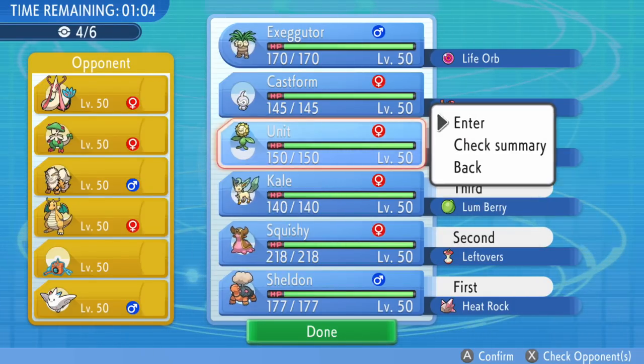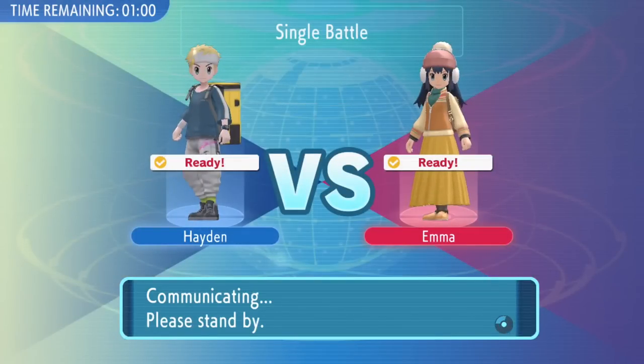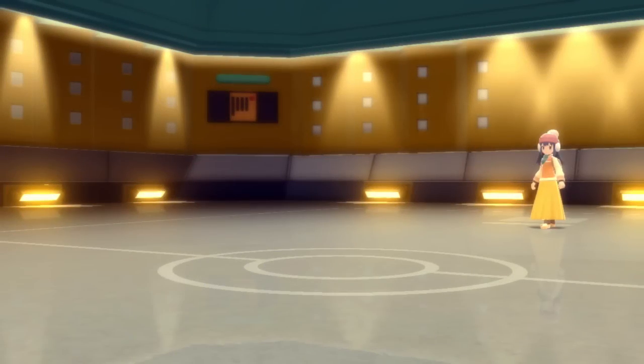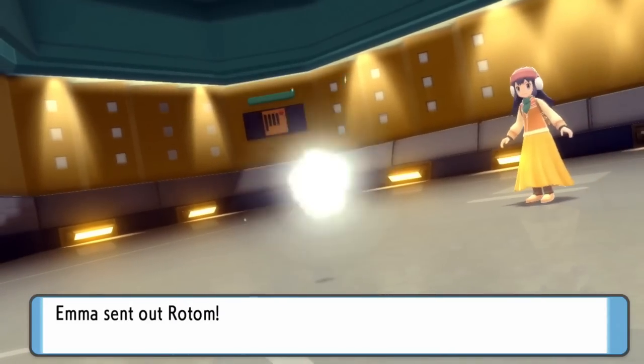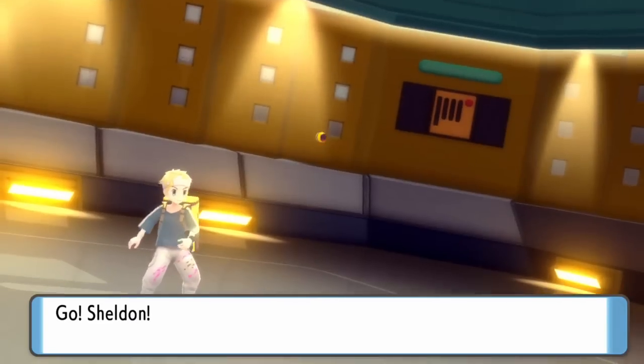The opponent's team is rocking some very scary Pokemon that kind of don't really perform too well for my squad. There's Pokemon like the Togekiss and the Dragonite, so hopefully we can make some stuff happen here. I'm unsure what they're going to really lead with, so I'm just going to toss out Sheldon and get that sun up.